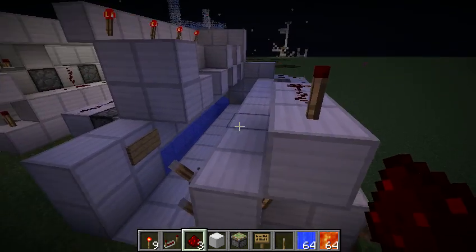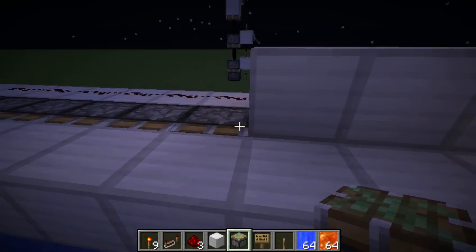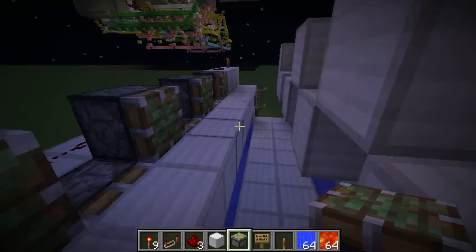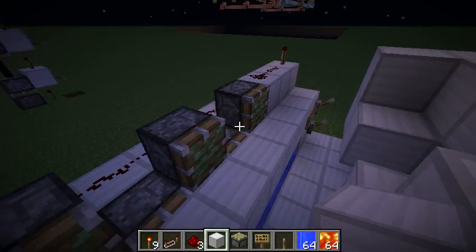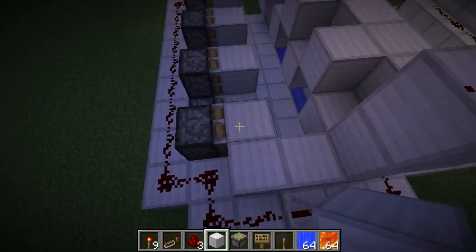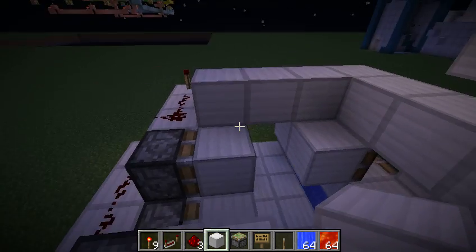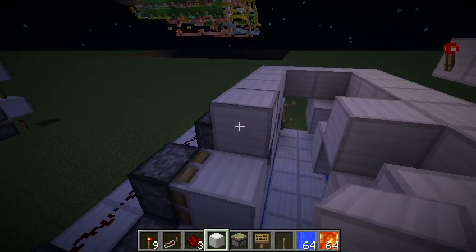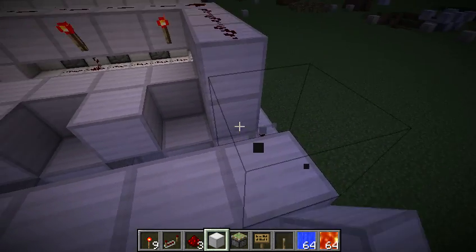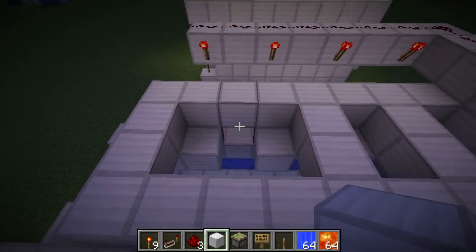That'll power the clapper. Next we'll need to do the lava release, which will just alternate every other piston here. This thing can be made to any length depending on how much obsidian you want to farm at a time. Mine isn't super long because this is just a little demo to show you how to do it. You want to build little compartments to hold the lava right here.